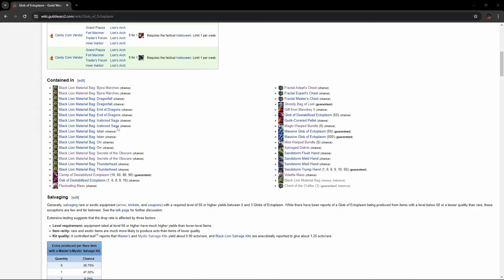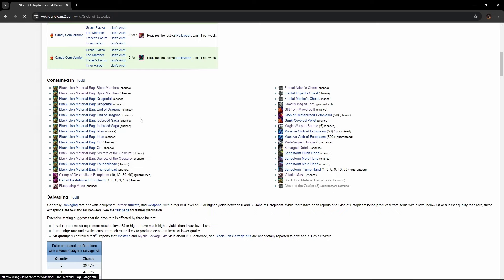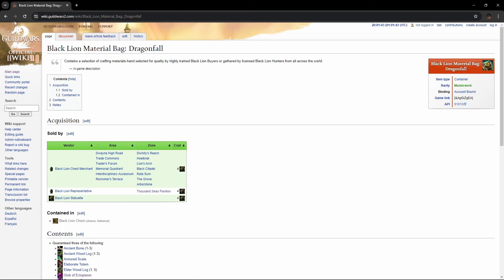You can see here you've got the candy corn vendor during Halloween, and you've got black lion material bags. These are coming from black lion chests, or you can get them from the black lion statuettes. You've got fractal chests. Most of these are chance-based, and the ones that are guaranteed are a method where you have a very high chance of losing all of your gold and all of your ectos, so I'm really not going to be talking about those.